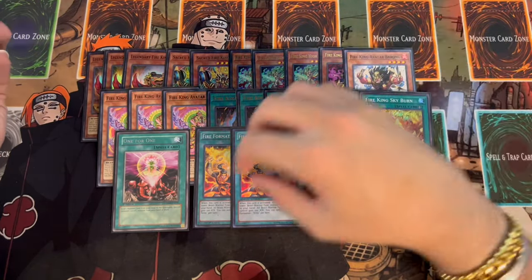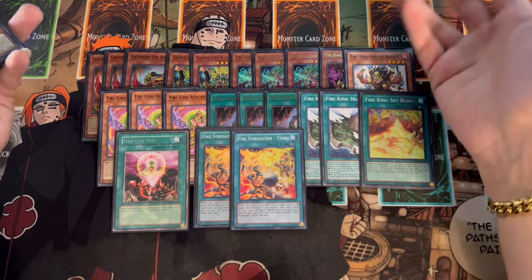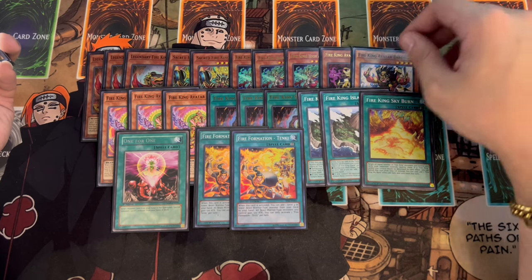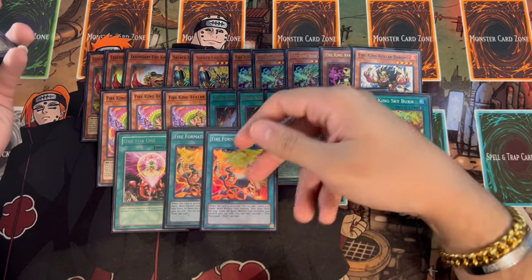We're playing two Tenki as part of the Fire King engine. We're not maxing out on it because the only real Beast Warrior you'll want to search most of the time is Arvada. You can also search Rank Bali or Berong if needed, but two Tenki is sufficient — the deck is consistent enough without maxing out on it.